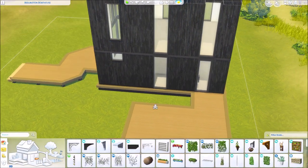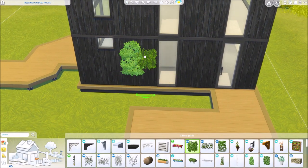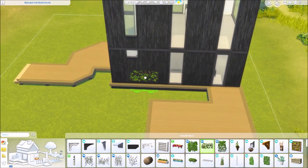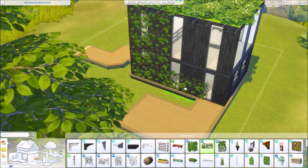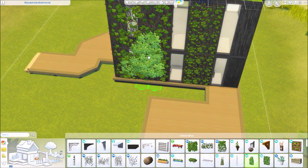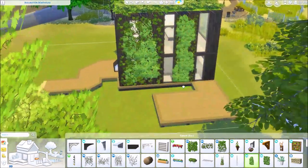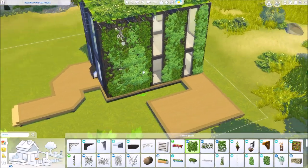I'll grab some ivy from Get Together, and then this ivy from the Vampire game pack and combine them — it looks like two completely different things. The cool thing is the ivy from the Vampire game pack, whenever you put it over a window, you can't see it through the window from the inside — kind of bizarre but really awesome. The Get Together ivy you can see, but it's such a cool little detail because you can go crazy with ivy on the outside but you don't have to worry about it covering your windows.